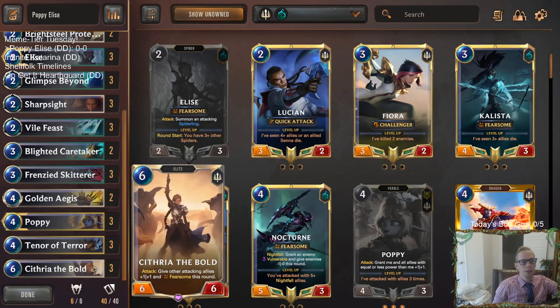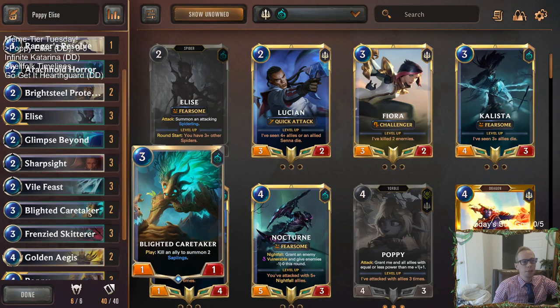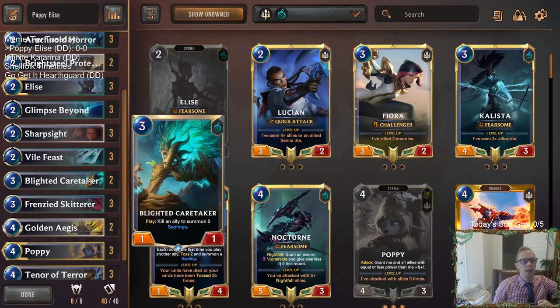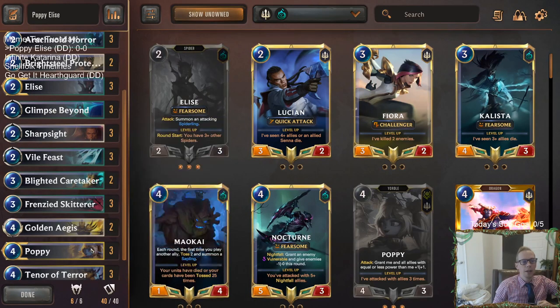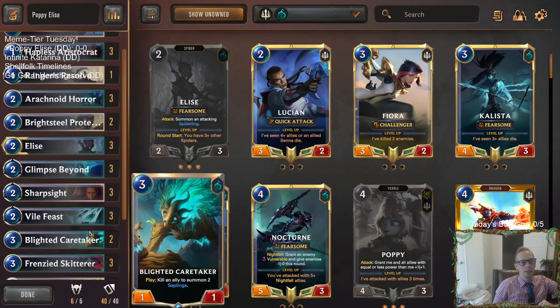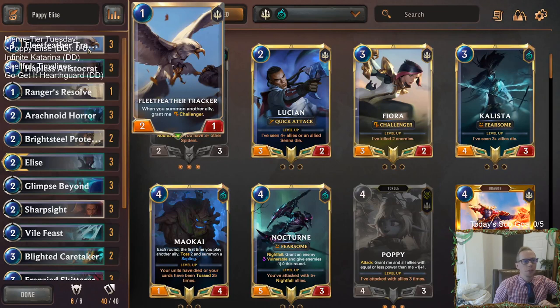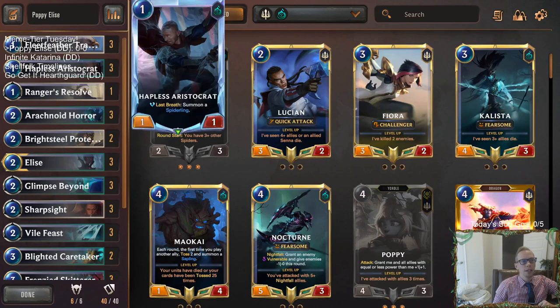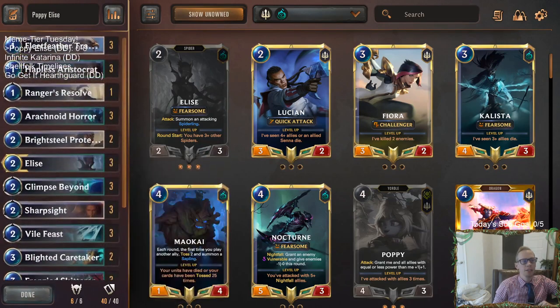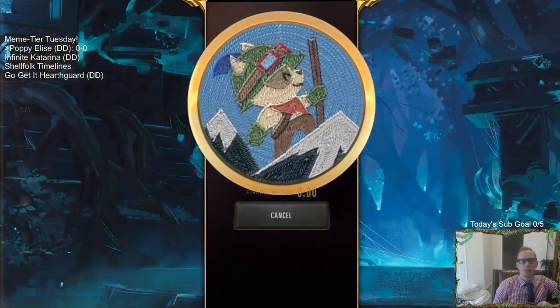That could be a cool little combination there. And then even Blighted Caretaker — we'll make the 2/1 Saplings, but with Poppy they'll be 3/2 Saplings, and they'll be able to challenge and take away things that would normally block Poppy. We can get rid of those with the Caretaker and the Fleet Feather Tracker. So let's give it a try — looks like it's going to be a lot of fun. Poppy Elise, let's go play five games.